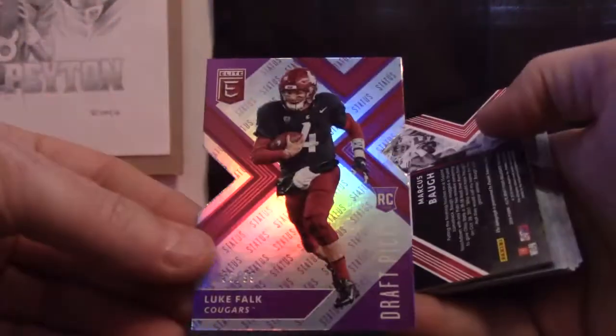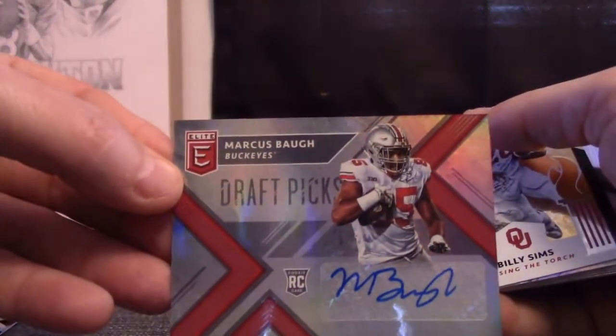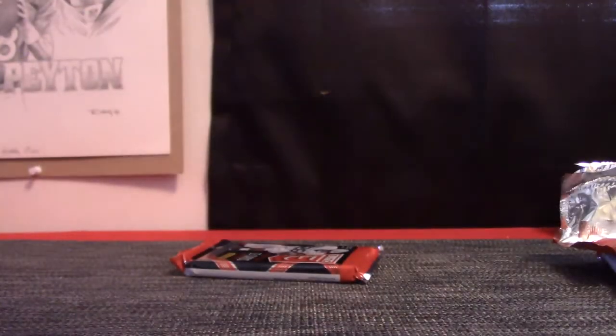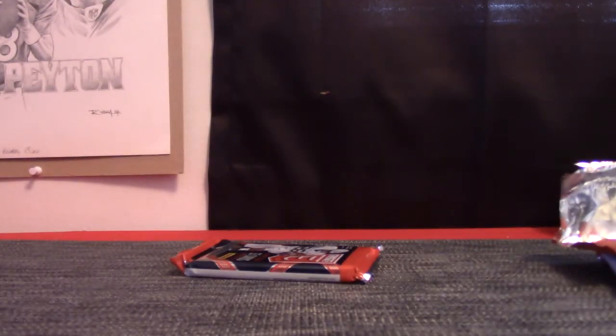Pack 14 is Sean Merck. I think you had something already Sean too — I'll check. Luke Falk and Marcus Baugh. Marcus Billy Sims, Charles White on the back. And your graphics. Let's see what we got here for Sean. I'm pretty sure I just saw that. There it is — I found it Sean.